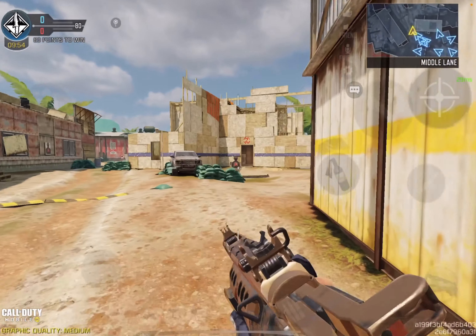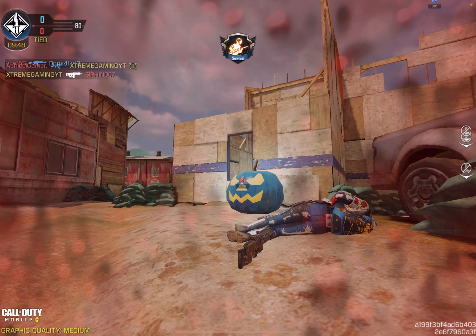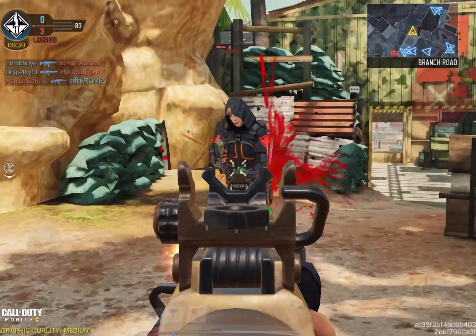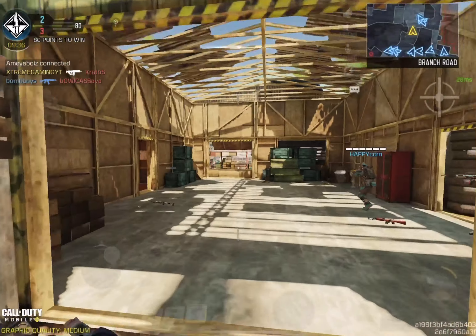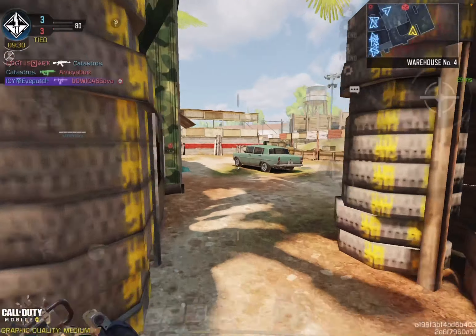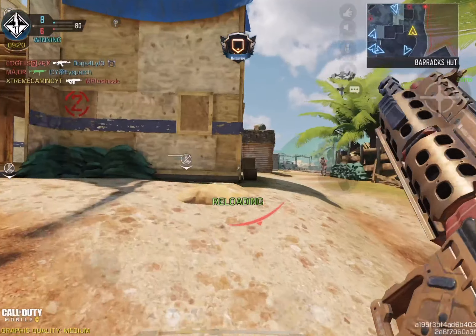Right in front of you is a 10v10 Kill Confirmed match, but they call it Pumpkin — it's a fun mode. If you're looking to unlock the NA-45, I recommend you play this mode a lot. It's good — 10v10 and you can have a little fun for about one hour. Play with your weapons and use the tasks they give you to unlock the NA-45.